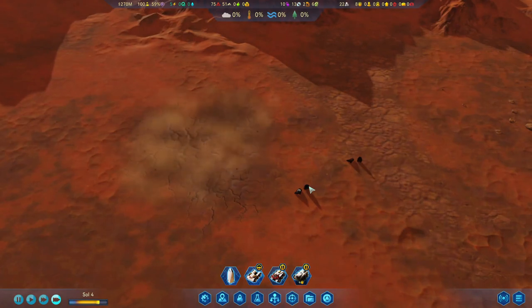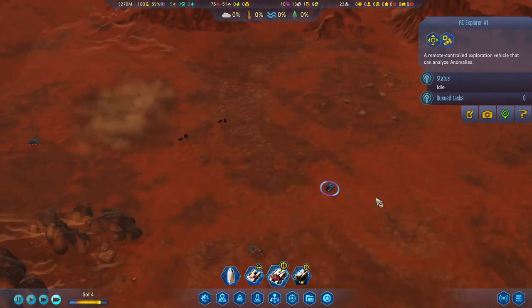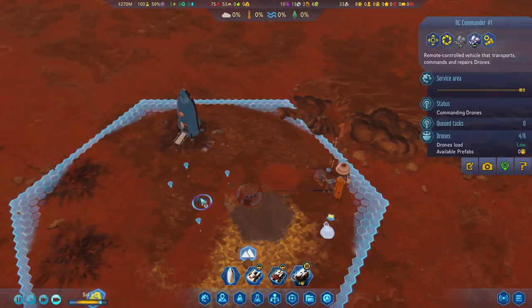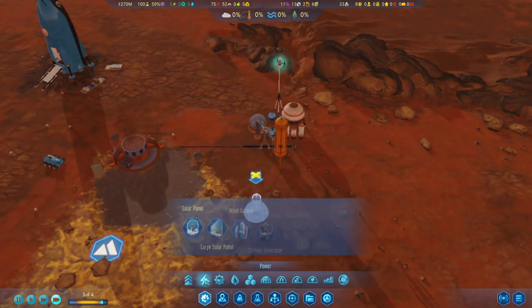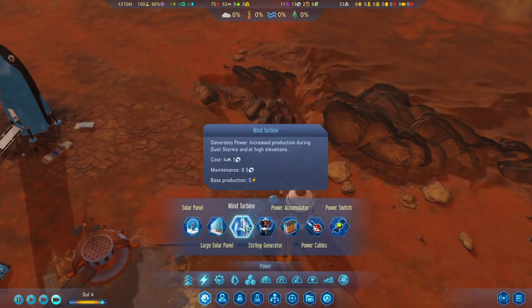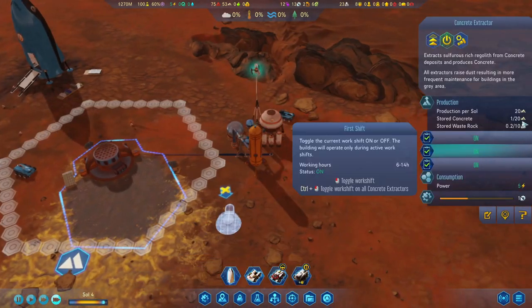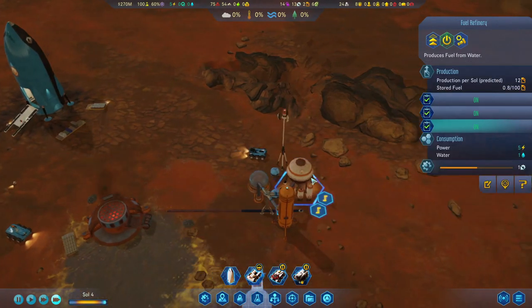Seems this one's about to kick off. I hope we can get those polymers. Explorer, you can come back now if you're no longer needed over there. Alright, so coming back to the water dilemma we had here — maintenance is machine parts. This requires machine parts. So does this one.